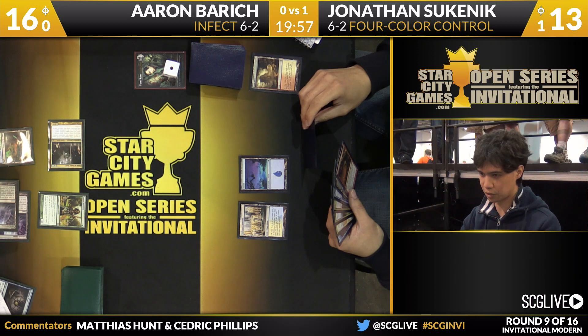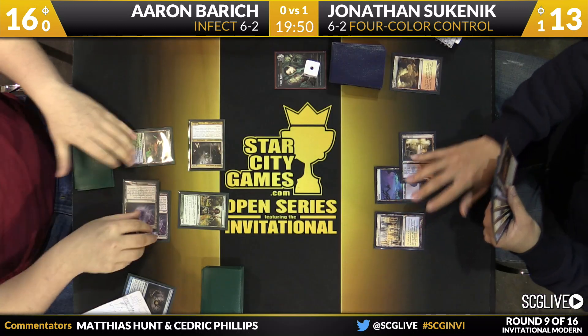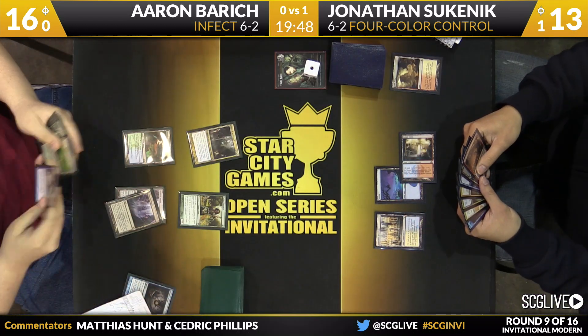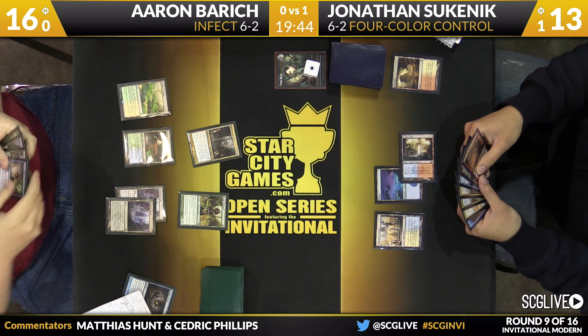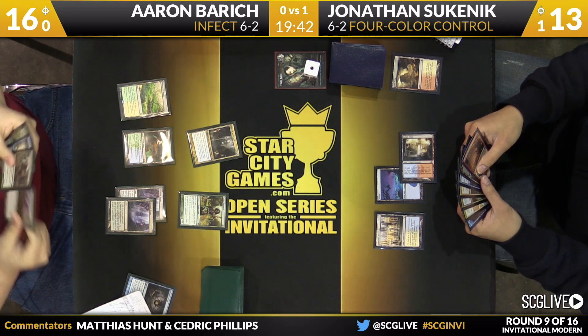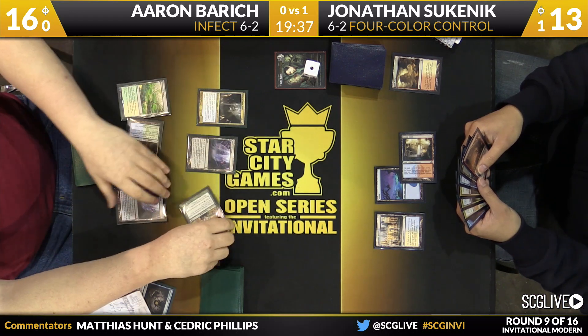It looks strange on paper — the one Mystical Teachings, the one Sphinx's Revelation, the Gideon, only two copies of Cryptic Command — but it's worked for him. He'll play a land tapped and pass the turn back. Spell Pierce is the draw for Barrage. It doesn't have a role against Supreme Verdict but will be good against other spells. Now we're going to see him fire up Inkboth Nexus again.